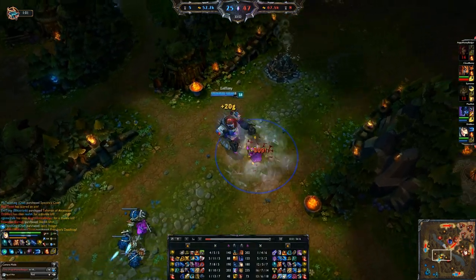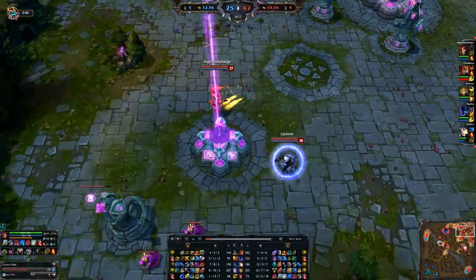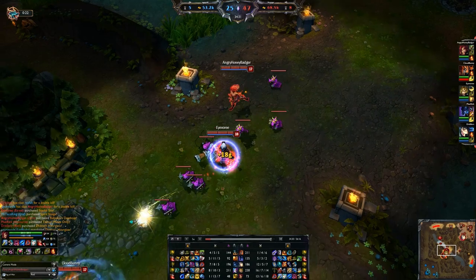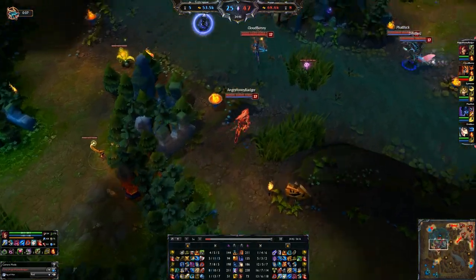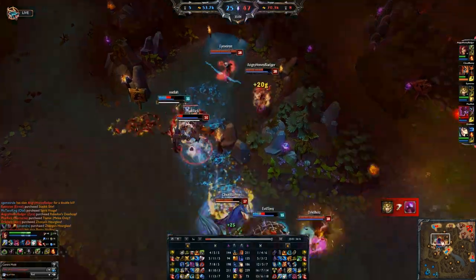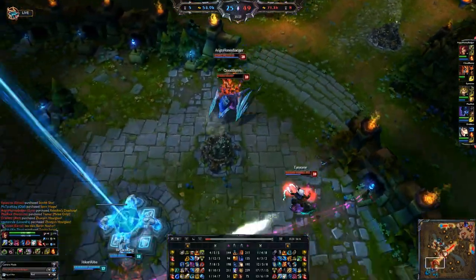About those runes: I take hybrid penetration marks, armor seals, AP per level scaling glyphs, and AP quintessences. There's a lot of AP there, but when you hit level 2 in lane you have so much damage. No AD carry or other support is typically used to that much magic damage — everybody has armor seals in their runes so they're not prepared for it. That's why I pick up a lot of early kills.